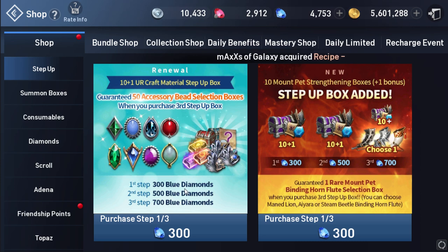And the next one is the Accessory Bin Selection Box — very cool, with up to 50 options. The one I'm most excited about is the PvP Accessory Bin. It's not released yet, but we can see a preview of it from this bundle.